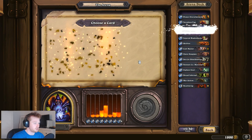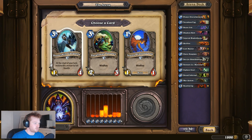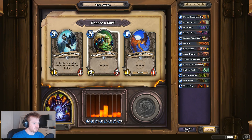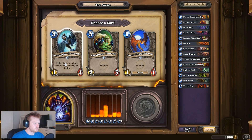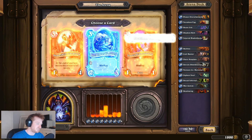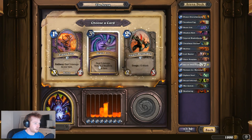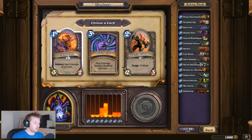Shadow Bolt - always good. That's kind of rubbish actually, but then so is everything else. The stats are horrible. This is a 3-2, 3-4 with Windfury - this might work. Another Senjin Shield Master. I really need some ones and twos. Flame Imp - great.